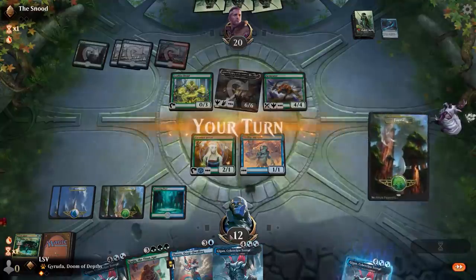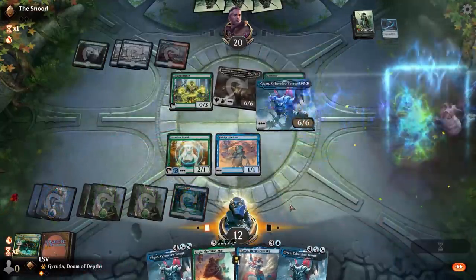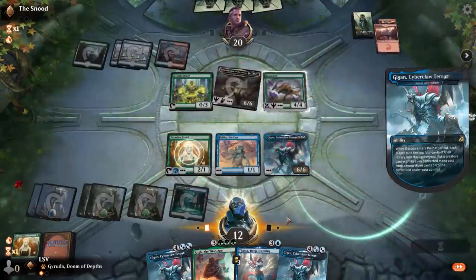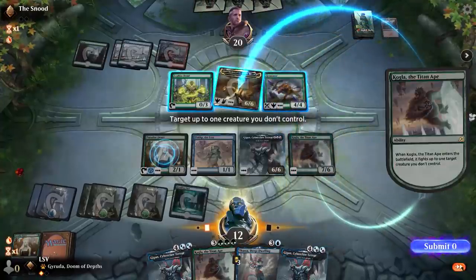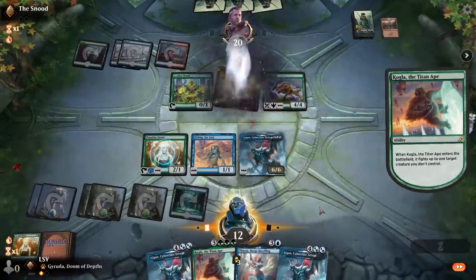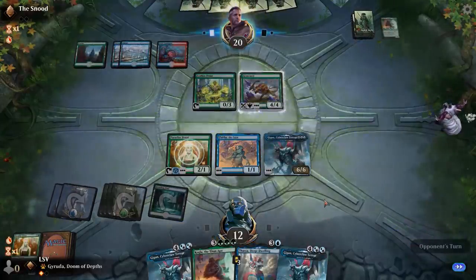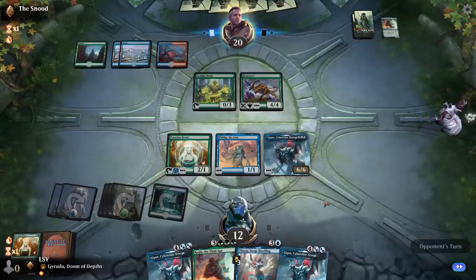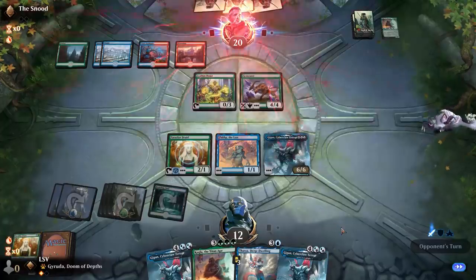I've got a lot of Gyrudas here — let's play the one they know about. What do we flip? We missed on our side, but we did not miss on their side. I'll just take out their Gyruda here. This seems more than fine — I played a six-mana 6/6 that killed their giant 6/6. If they attack with Gemrazer I don't care if this thing dies — I'm probably going to legend-rule it. Nope, they've had enough. Match one goes to Gyruda.